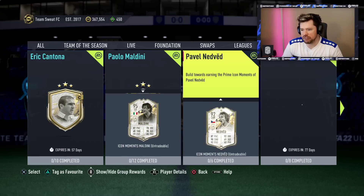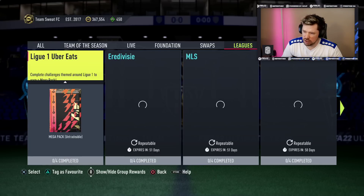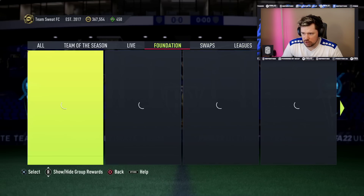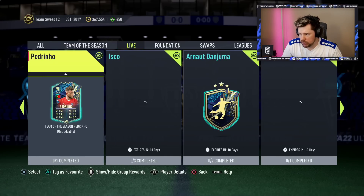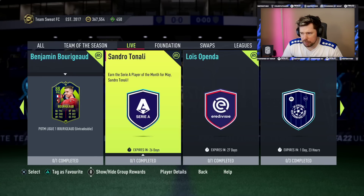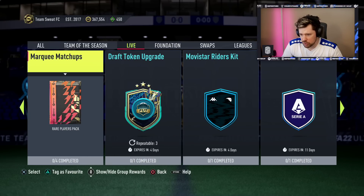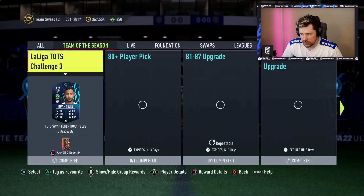Let's have a look at what EA have given us for today. They have given us no icons again - obviously being a Monday we're not going to get leagues. Of course, swaps no chance, foundation not interested, live - what player SBCs have we got today? Danjuma was there, class the same, Kunko and Ronaldo were already there, Burogar, Tonali, Openda was already there, marquee matchups was already there, draft token was already there - there's nothing new there.